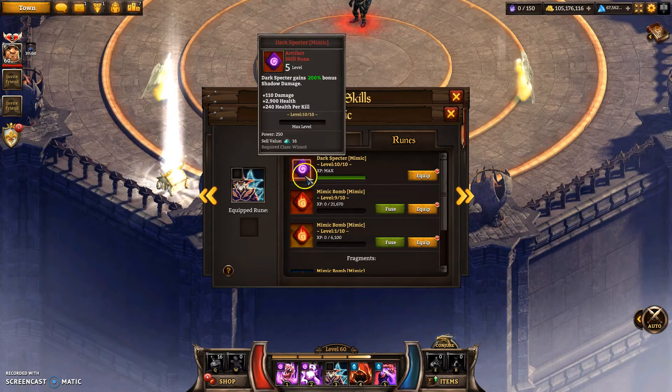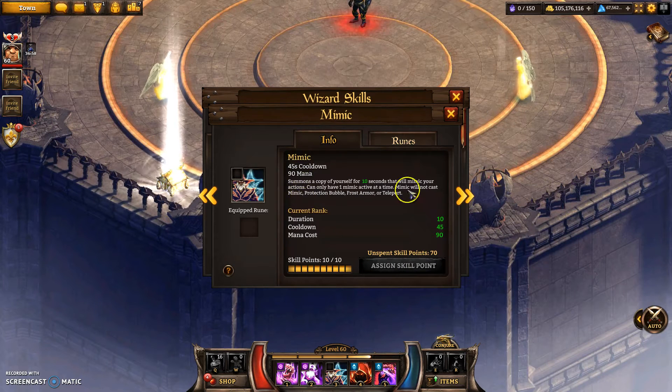So this first one, the Mimic — it is for a terrible skill. Mimic is a terrible, terrible skill right now, especially because the pet damage is so bad.